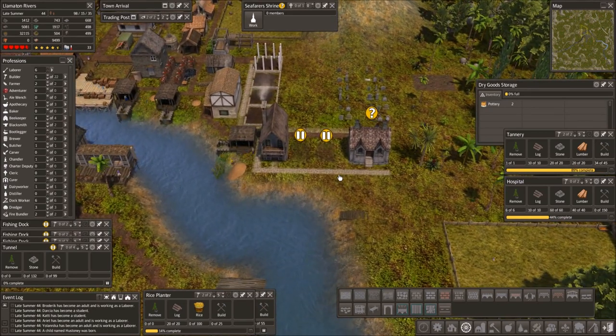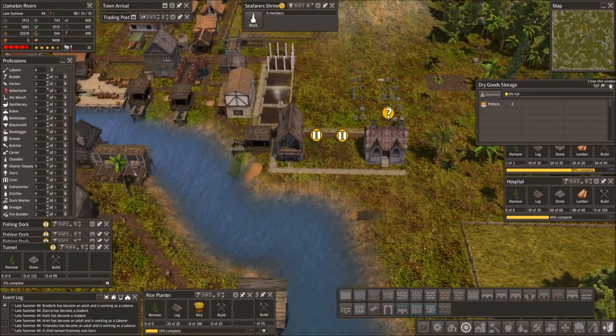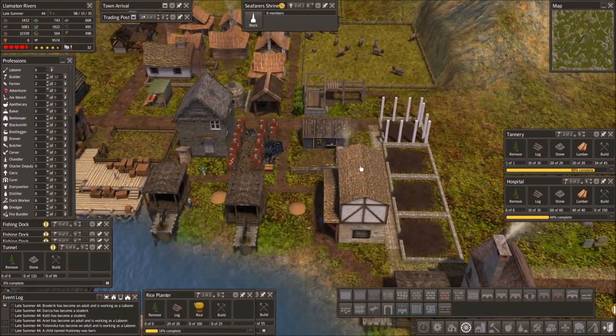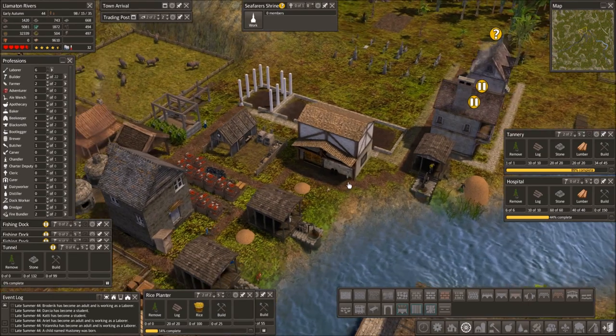Dry goods storage is full. We already put some pottery, so our potter doesn't have to go very far — they can just dump it off right there. That's really nice.